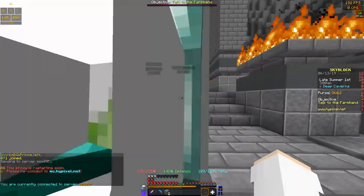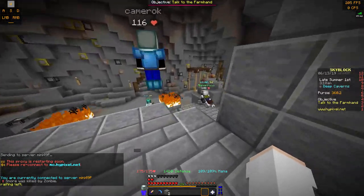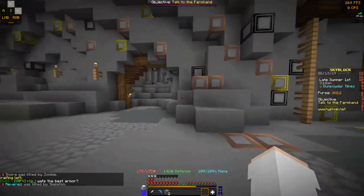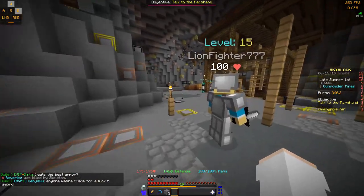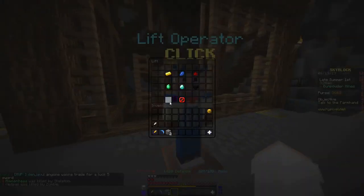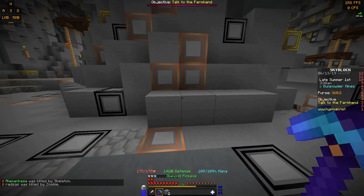You're going to want to head over here to the caverns. You don't have to be in the caverns for some of them — like to get the coal, iron, and gold minions, there's the gold mine back there so you could just use it, but I just recommend going here because it's a better mine. Then once you're done with the gold, iron, and coal, you can head down and get the other ones.